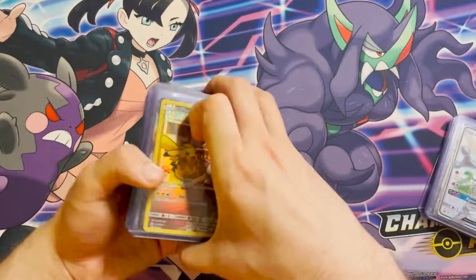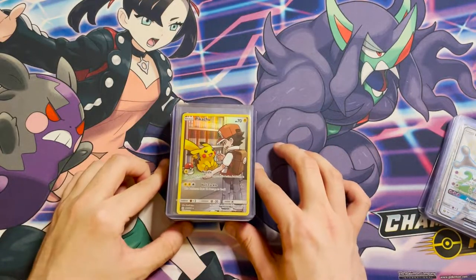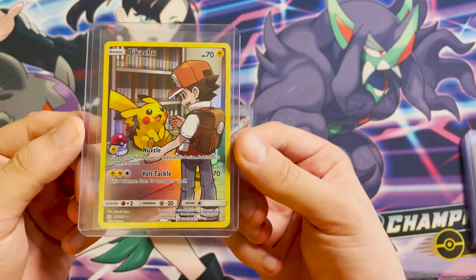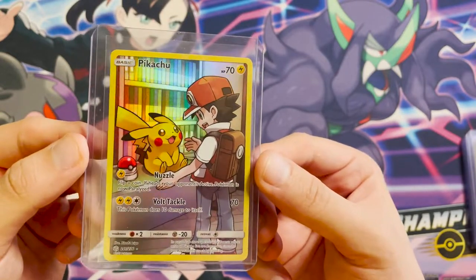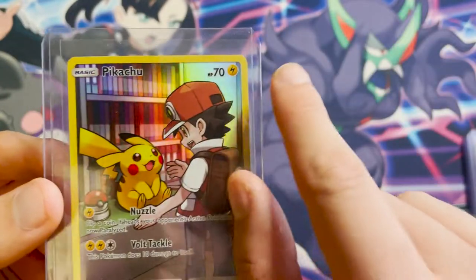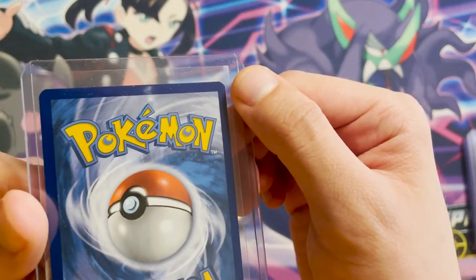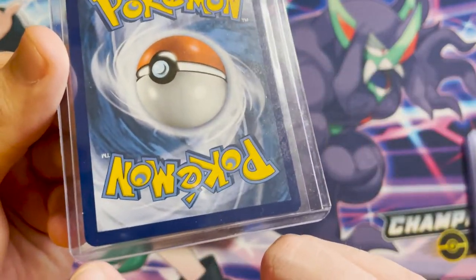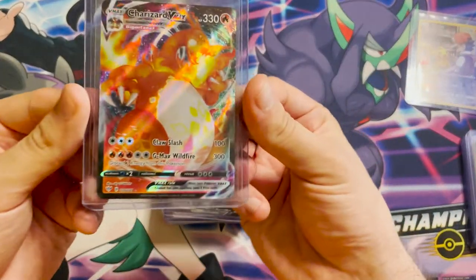Next we have what's going on the express submission — cards with a bit more value where a good grade would make them worth considerably more. We have the character card Pikachu from Cosmic Eclipse — a very beautiful, clean card with very nice centering. The only thing that concerns me slightly is the top left corner looks a little flat, and there's an ever so minuscule nick in the bottom left corner. Otherwise it's a very clean card.